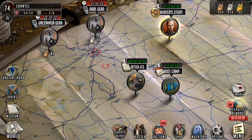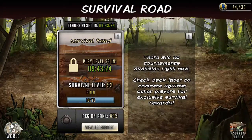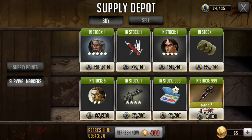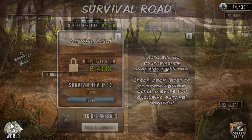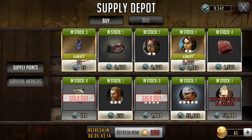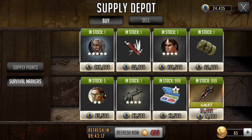You asked to see and have me explain the new depot with the survival road. You can go into the depot either way — you can come in through here, or you can go back to your normal depot and you'll see the survival markers. So you can get into it either way; it really doesn't matter.